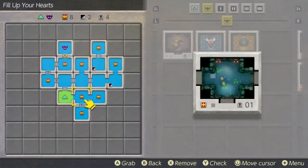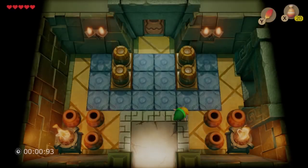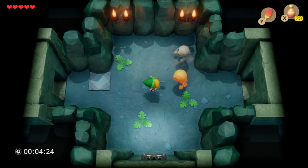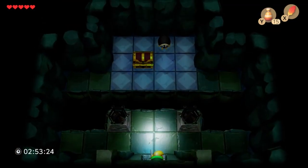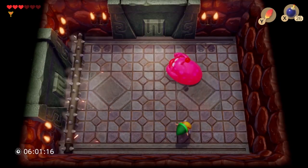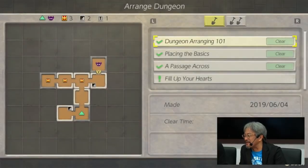Dampe, who may or may not break the Zelda timeline, is your guide to the wonders of the Chamber Dungeon. Interacting with him lets you bring up challenges that teach you the basics of dungeon creation. We are able to see reference to four different challenges in the E3 footage. Dungeon Arranging 101 and Placing the Basics are two of them, both focused on teaching you the basics of the mode.